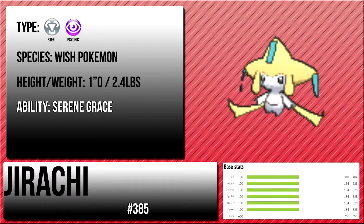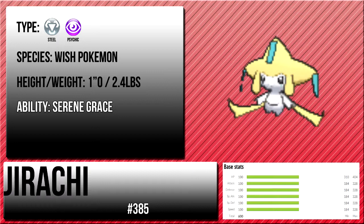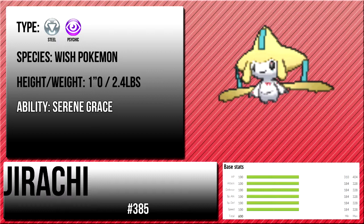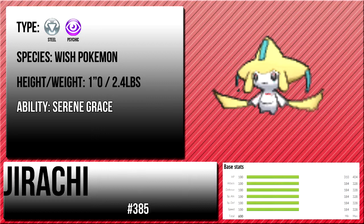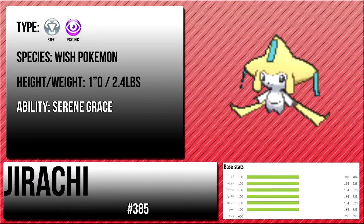Serene Grace makes Jirachi a complete monster, because when you use any kind of move like Body Slam or Iron Head that has a chance to do something to the opponent — either Paralyze it or Flinch it — Serene Grace will double that percentage. So if it's a 30% chance of paralysis from Body Slam, Serene Grace makes it 60%, which is really strong and powerful. It can get really annoying if you have to battle one of these.